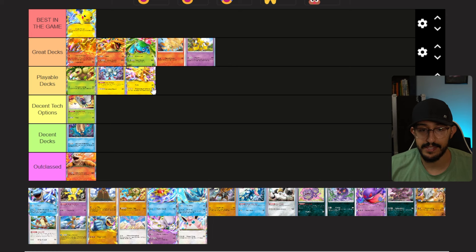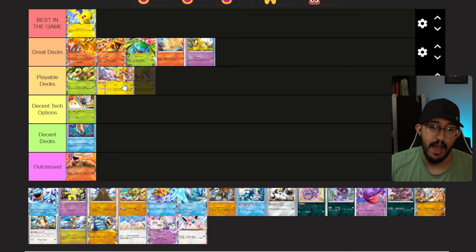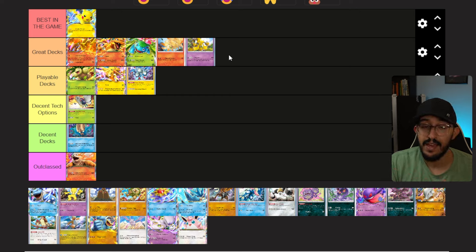Next up is Zapdos. If you're running Zapdos by itself, typically you play it with Pikachu, but a lot of people have been running just 18 trainer cards with a single Zapdos, taking full advantage of the basic EX Pokemon being drawn on your first turn. I'm going to put it in Playable Decks. Some people might put it in Great Decks for its potential, but because it takes a while to get online and is a little bit flippy, I think Great Decks should be reserved for consistently great decks. Zapdos is definitely a playable deck though.